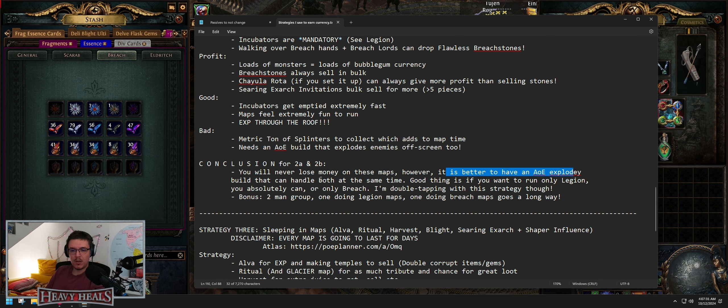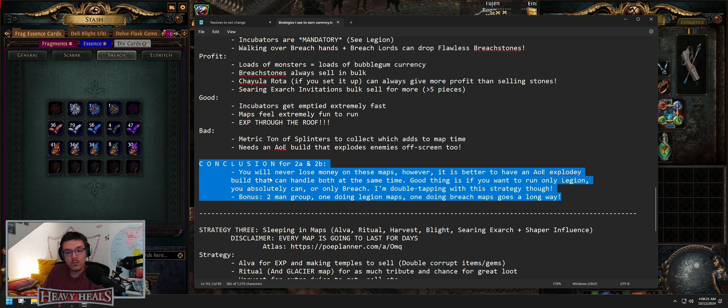Conclusion for both legion and breach: you will never lose money on these maps — absolutely never. Don't run them in T17s by the way. It's better to have an AoE explode build that can handle both. You can either run breach or legion — sometimes I run only breach, sometimes only legion. However if you do both you are double-dipping. You should do the same maps for both: dunes, jungle valley, beach are good. I do not recommend strand anymore because strand loses monsters if the corridor gets too narrow. You want an open map for both strategies.